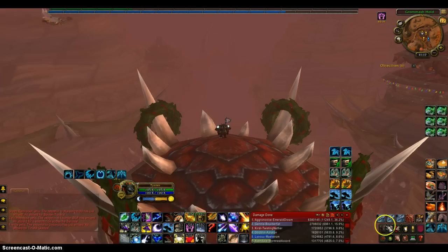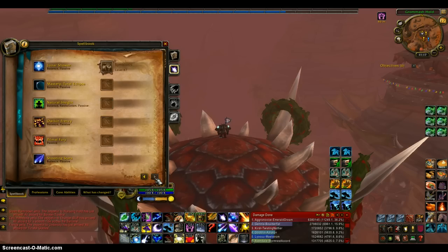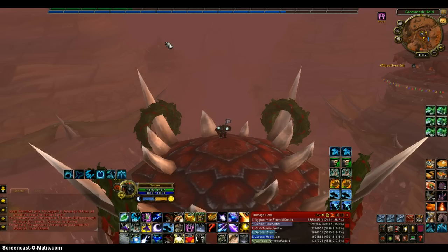So that is the gear, and now the spells. As a Balance Druid, you have a lot of skills — about four pages worth of spells — and some of them you might not even use. I'm going to go over what spells I use, and these are also my keybinds.